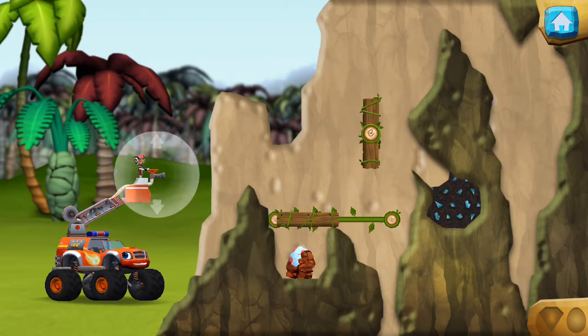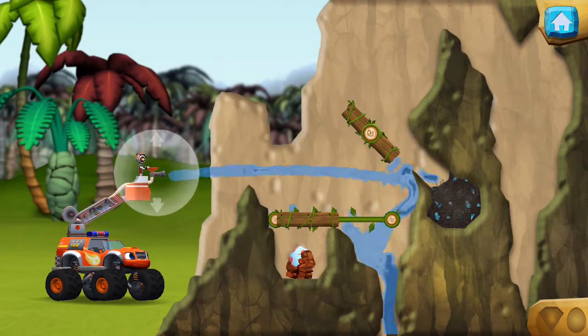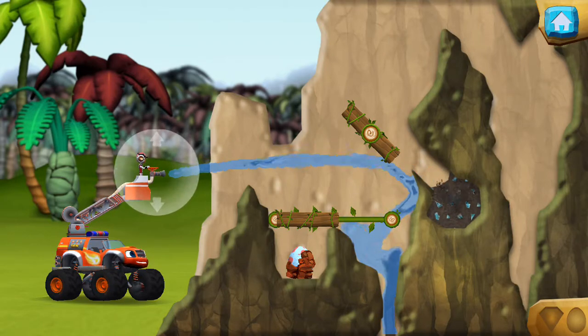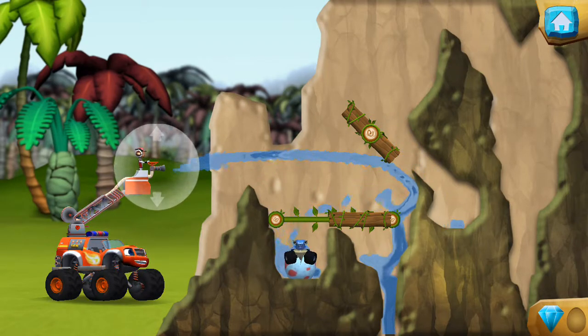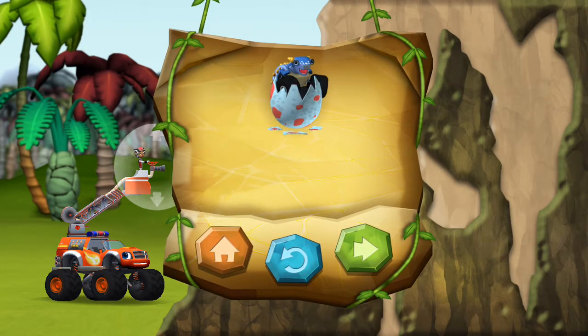Move this wall with your finger to make a path for the water. Slide this wall to make a path for the water. You found the prehistoric gem. Dino Mine Rescue! You rescued one baby dino and you found the hidden prehistoric gem. You can return to the map or play this location again.